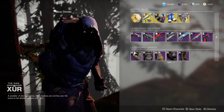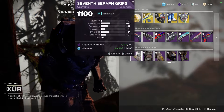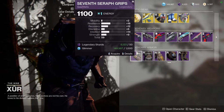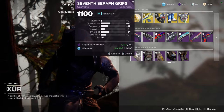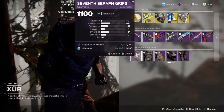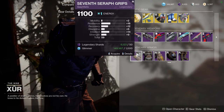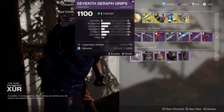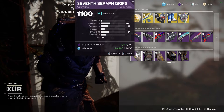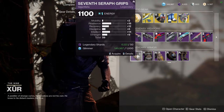Let's look at the armor, then we'll get the exotic and dip out. This one is not good in my opinion — I tend to value Mobility and Recovery a lot more than Resilience. If you're trying to do a really high Resilience build, this is pretty good because you can do a 12 Mobility, 16 Resilience, and 12 Recovery. But I probably won't pick this up.